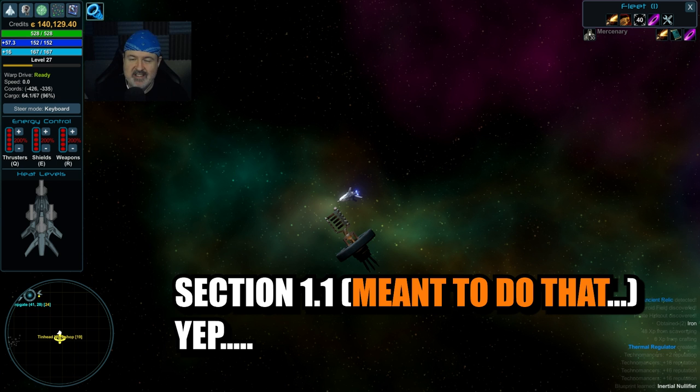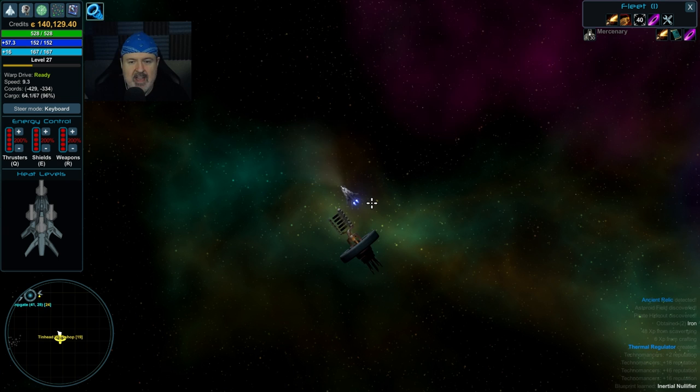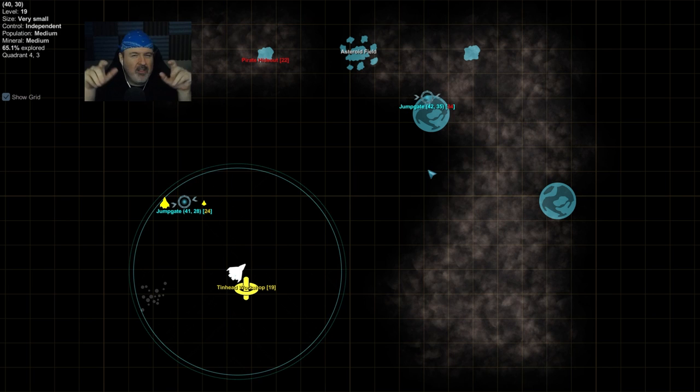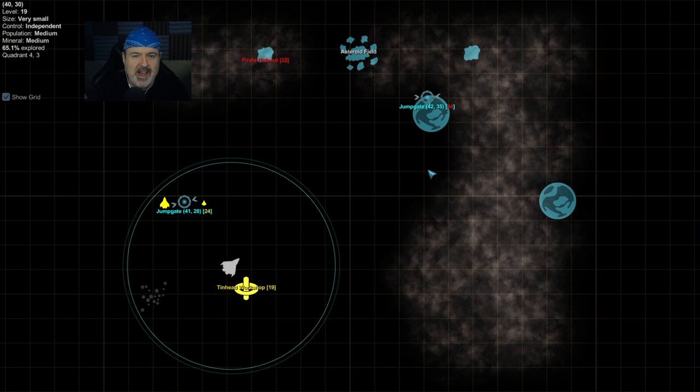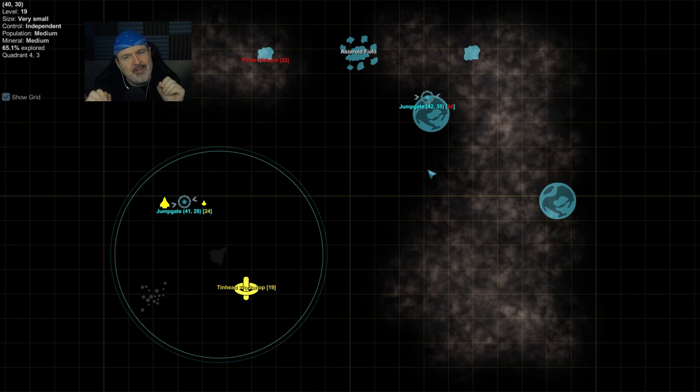The first section covers environments — what's in the sector you're currently in. The environment can range from just normal space to nebula, which is very foggy with a lot of particulates, to what's called an asteroid rush where asteroids flow across your screen very fast. If you don't have shield absorbers, your ship will get hit, lose its shields, lose its armor, and eventually explode. Save every time you get to a station.